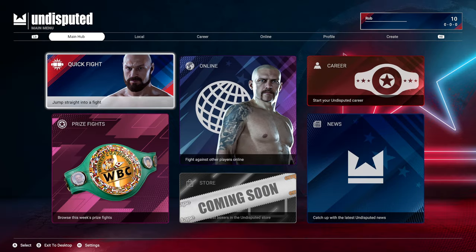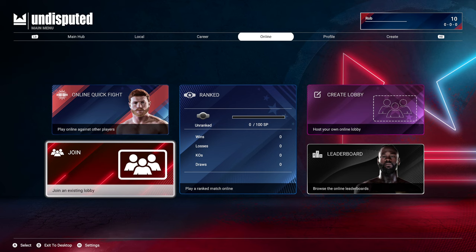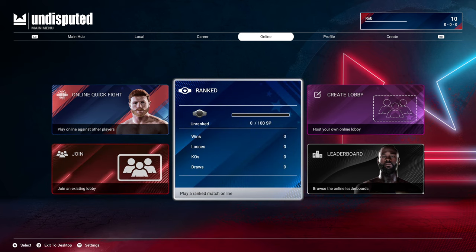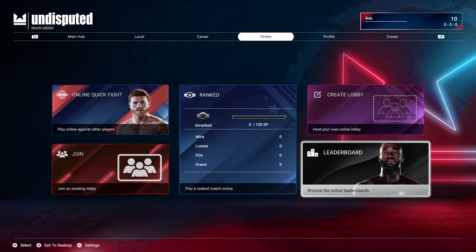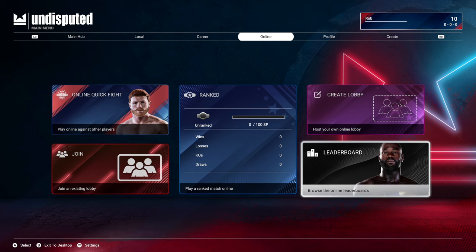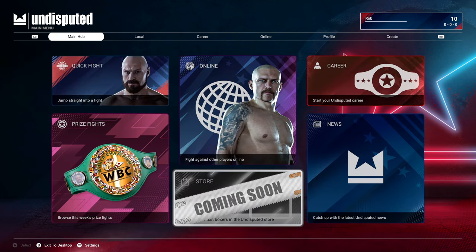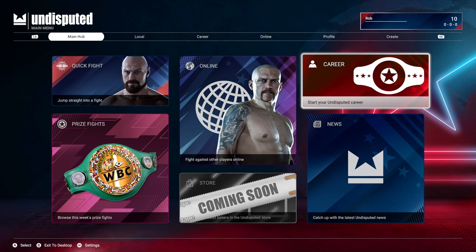So you can have an online fight, join in a lobby, create your own lobby, look at the leaderboard and the rankings — that's online. And then you've got your career mode, your local mode, and your main hub including prize fights, career mode, and an online mode as well, with the online shop due to arrive soon. So it's nice and easy to navigate as you can see.